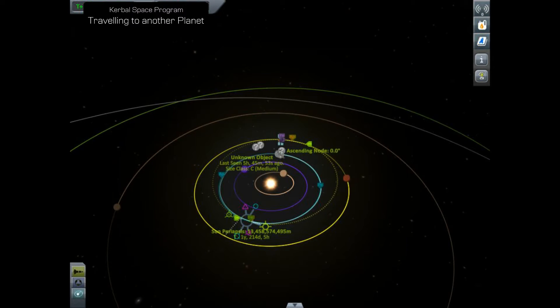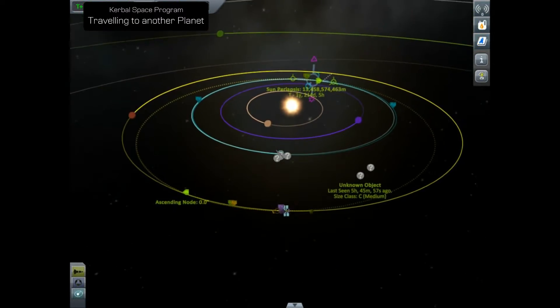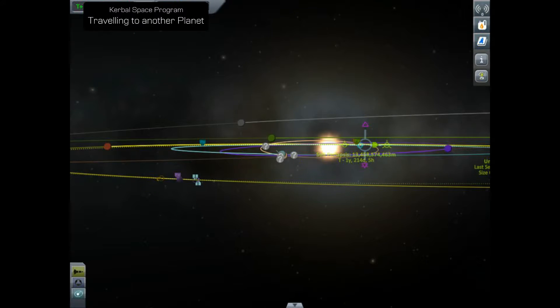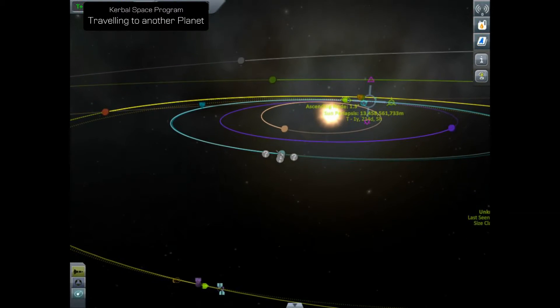All we need to do is make a transfer - we need to set up our manoeuvre node, as I'm doing, and watch for when we get nice and close to Duna. Exactly the same as you did with the Mun or the Minmus, we want to make sure we get nice and close when we make the transfer. I'm just tweaking my prograde and retrograde burn times to make sure I'm getting as close as I possibly can to the planet. The closer you get when you make this transfer, the less fuel you use - it's as simple as that. The closer you are, the easier it is to circularise your orbit. A high orbit means you'll only just get into its sphere of influence - you may end up overshooting before you've had a chance to slow down.